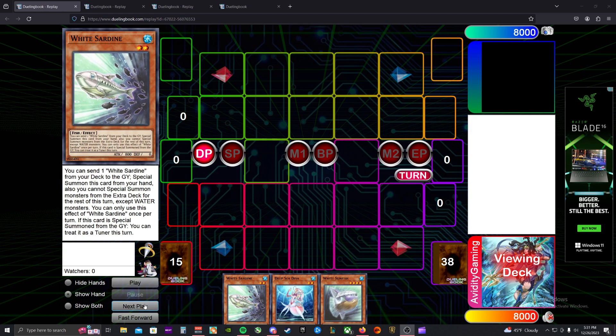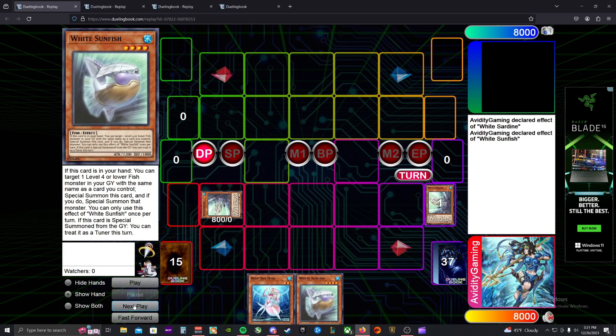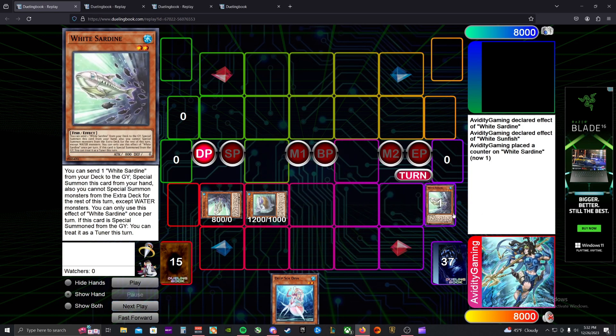So this combo starts with White Sardine — activate White Sardine, send White Sardine for cost. Even if they interrupt this, you still get the water for Deep Sea Aria, which is really cool. Now special Sardine, then activate Sunfish targeting the Sardine in our graveyard — special Sunfish, which specials Sardine from the graveyard. The Sardine on our field is treated as a tuner, so now we synchro those for level six.